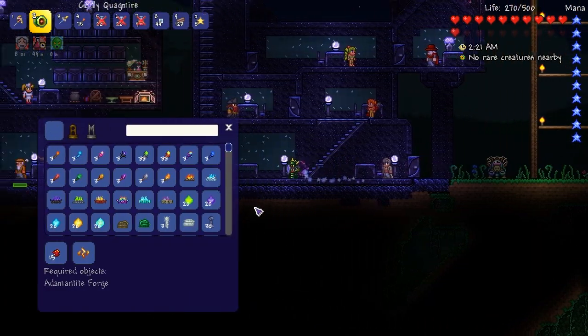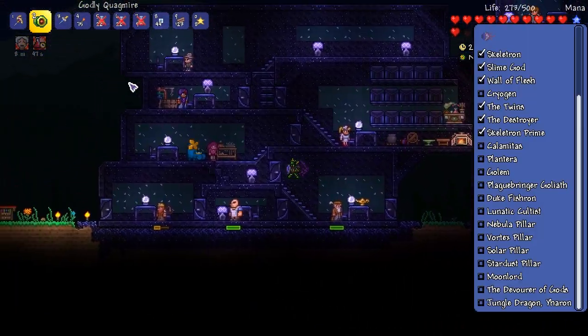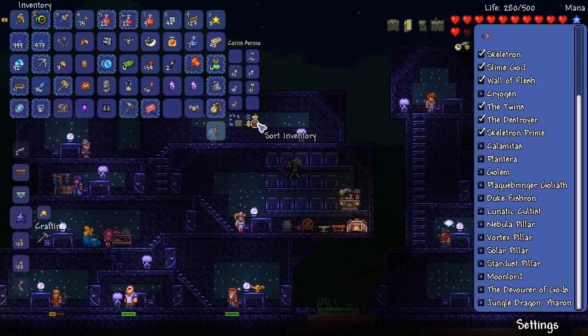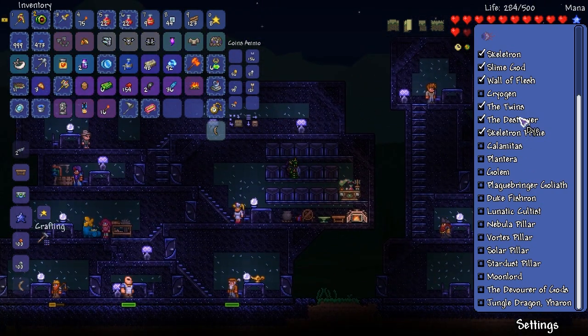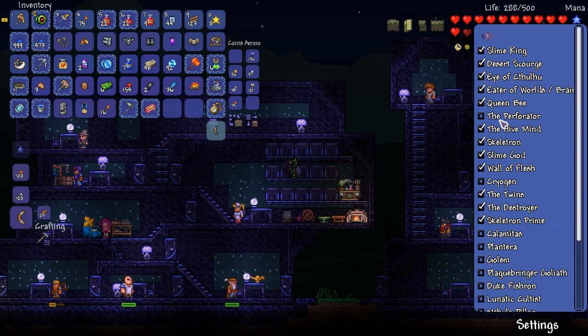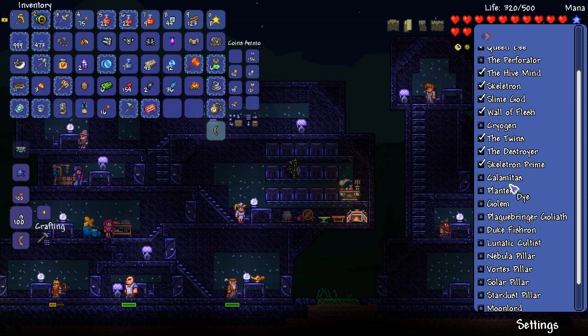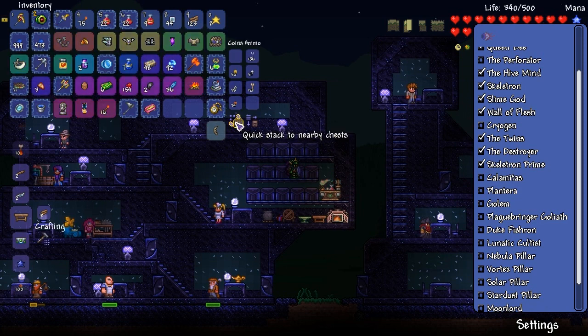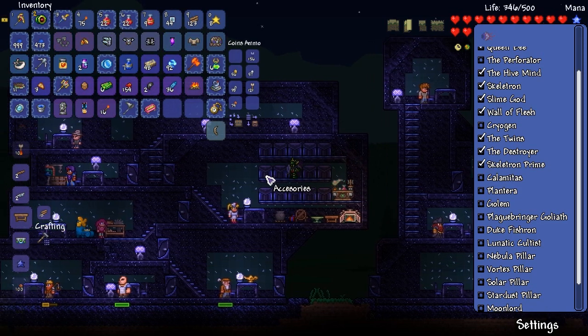Here's the boss list so far. The Perforator — we need to go back and do it just so it's done. But then it's Cryogen, and people were all saying do Cryogen after the mechanical bosses, so we're at that stage now. And then there's Calamitas as well — so I don't know when we start working on Calamitas either. There's loads of little things I need to sit and figure out.